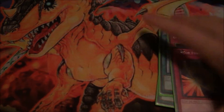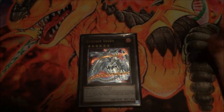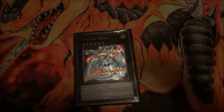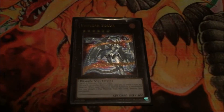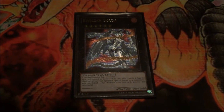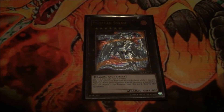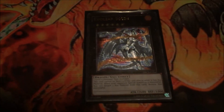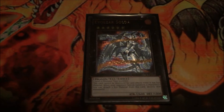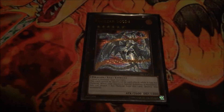Now onto the extra deck. First off, one Evil Zar Solda. I use this for the Dark Driceratops and Lancephorhynchus play. Basically this guy — you detach one, and if your opponent special summons a monster, you can destroy it. And also you cannot be destroyed by card effects when he has XYZ material. So this guy is good at just sitting there and he's a 2600 beater. I usually only use his effect once because I like it when he doesn't get destroyed by card effects — it makes me feel safe when I'm going in for game.